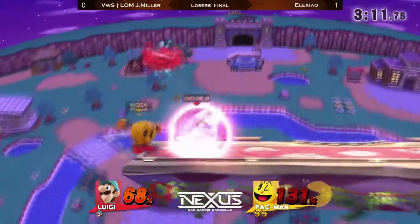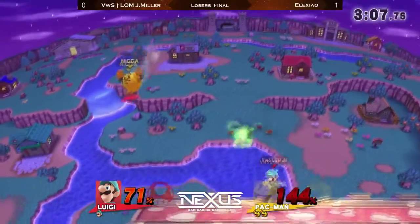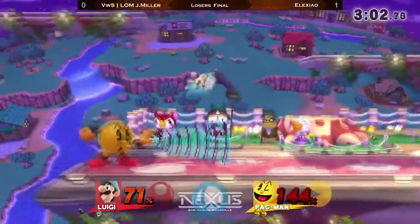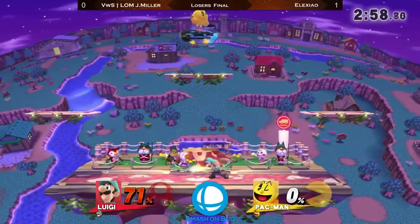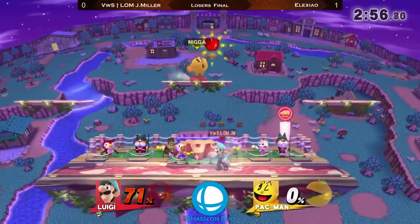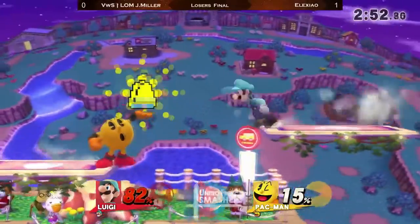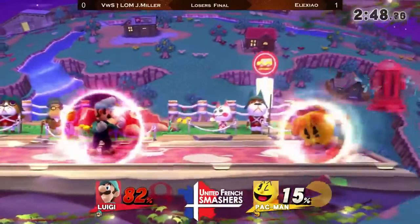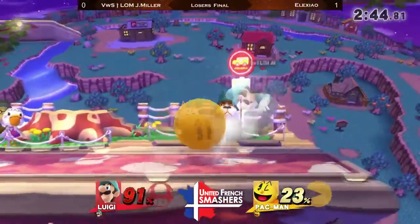I wasn't too sure about what J-Miller did to that poor Hydrant using his up smash, because apart from staling his main key move, he's not doing anything — the up smash sends the Hydrant away from where Luigi is facing. This time it worked in his favor though, because he turned around before using it. Clanks with the key with the front — very weird action.